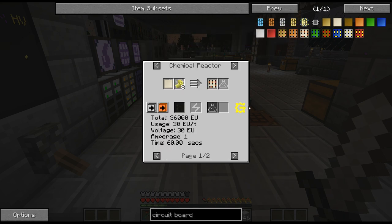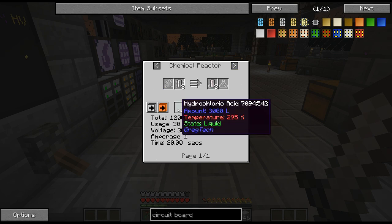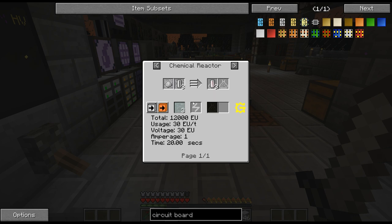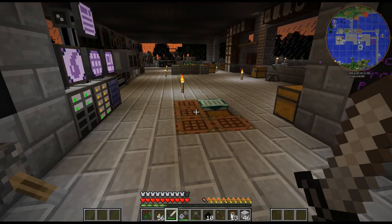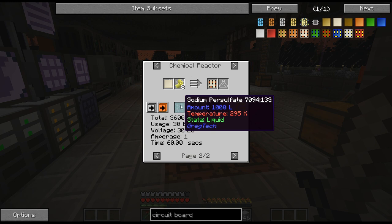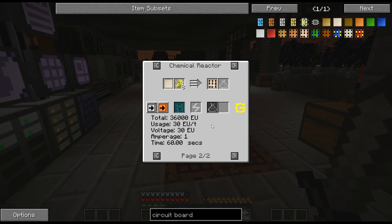So this is the next tier up, I believe. Man, that needs a thousand — holy cow, that's a lot. The iron chloride uses half, so that is something to maybe look into. I have so much hydrochloric acid as well, but it does use iron dust. Now that we're getting into these higher circuits, it's using like an entire bucket per circuit.